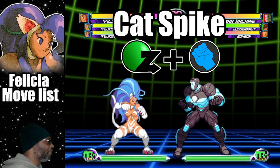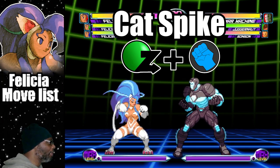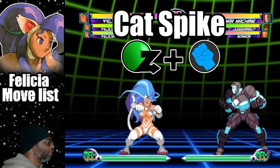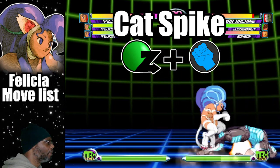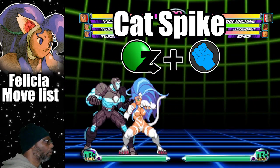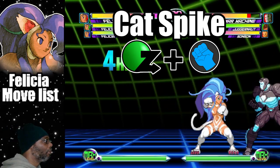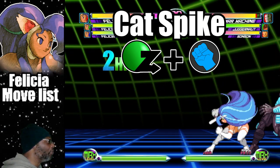Up next is the attack called Cat Spike. This move is another horizontal attack. To do the attack, do a dragon punch motion plus any punch button. The light punch version has less range, while the fierce punch variation travels further across the screen. Even though the fierce punch Cat Spike has greater range, the light punch version is almost instantaneous and is the one you want to use as a combo finisher. While the Cat Spike is a cool addition to the overall theme of Felicia being a cat lady, I much rather prefer using the Rolling Buckler.